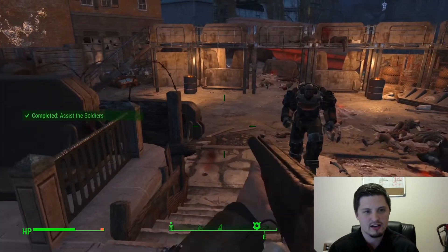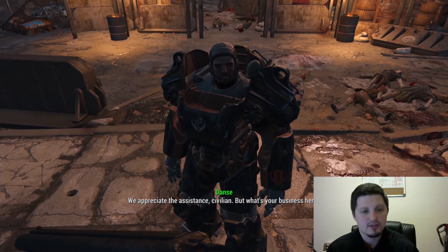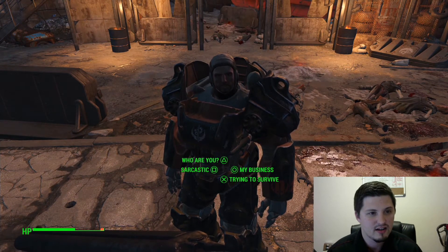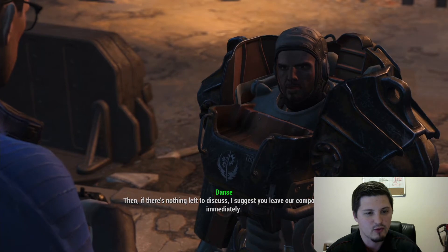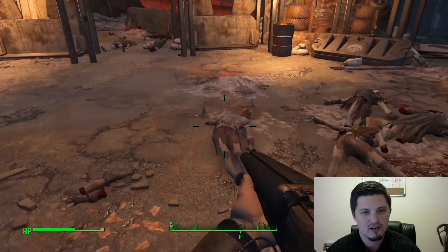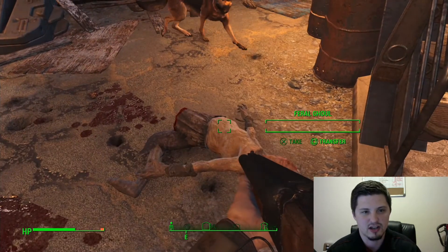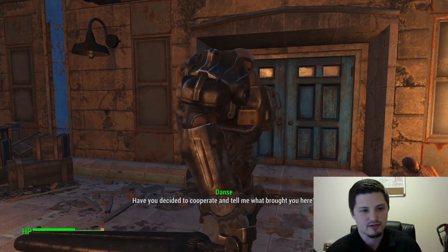Hi. We appreciate the assistance, civilian. So here's something that's really cool — your character is completely voiced. So when I pick what I want to say, the character voices the answer instead of just taking what it says in the dialogue tree as-is. Because now there's actually fully fleshed-out dialogue. Paladin Dance. So it's pretty cool.